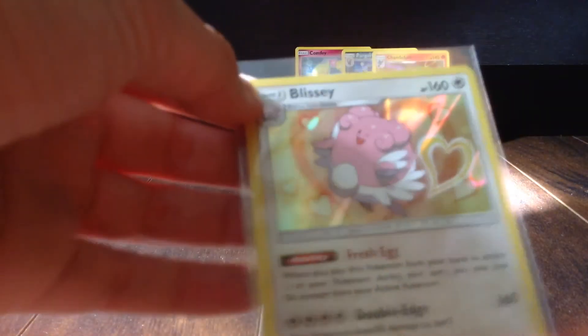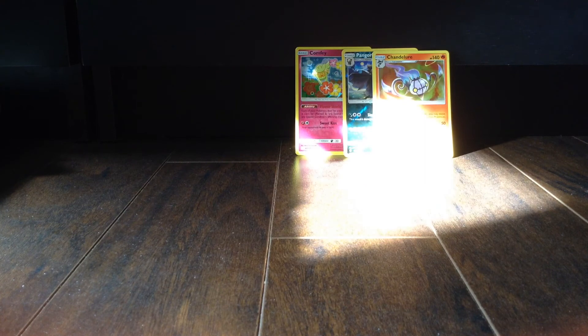Let's recap the pulls. We have a Blissey Holo from Lucas, a Reverse Pangoro, a Chandelure Holo, and a Comfey Holo. Guys, thank you so much for watching the video. If you enjoyed this video, please smash the like button, and a like for more Lucas. Thanks for watching — Mr. Maniac 2K17 here, out.